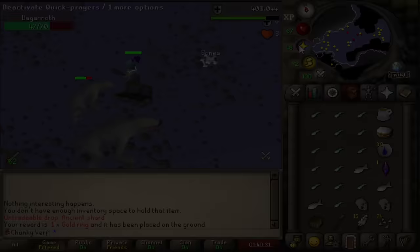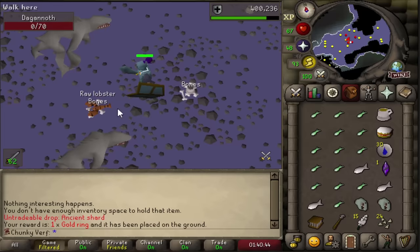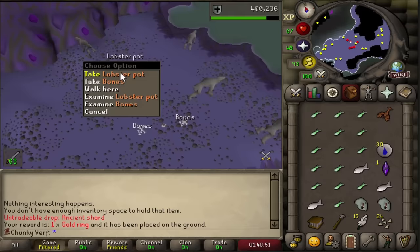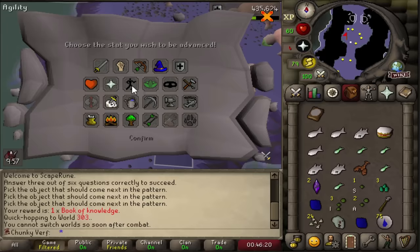Started doing some Dagonaut trips to collect some raw foods. This is going to be my main method to get 50 cooking, which is required to make chocolate cakes, and I need to make chocolate cakes to 84 so I can cook an anglerfish, which is the last skilling requirement in this chunk. They drop sardines, herrings, lobsters and tunas. They also have some other decent drops - I get totem pieces as well, and some unsolved heads, so pretty good monster to kill overall.